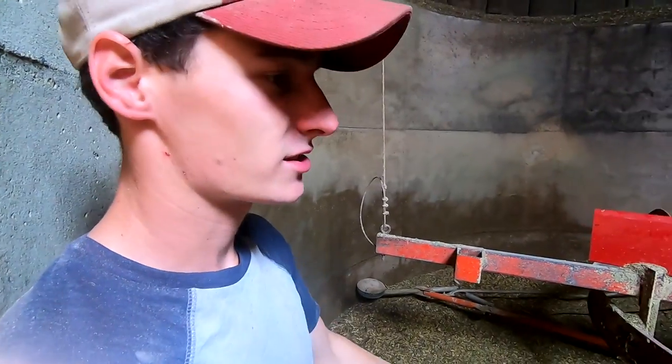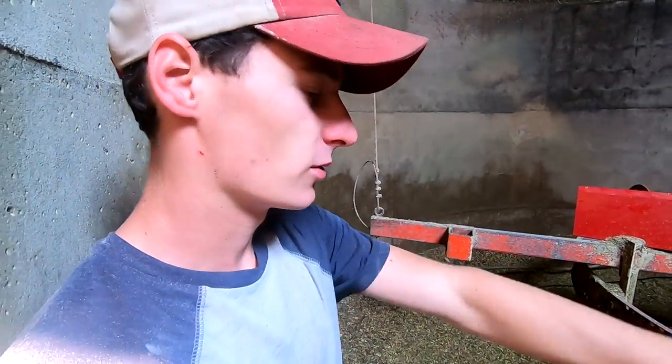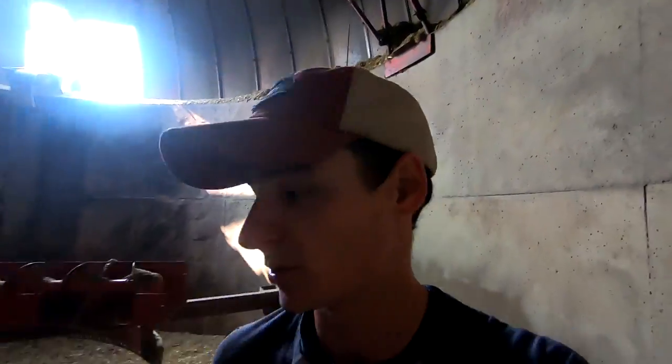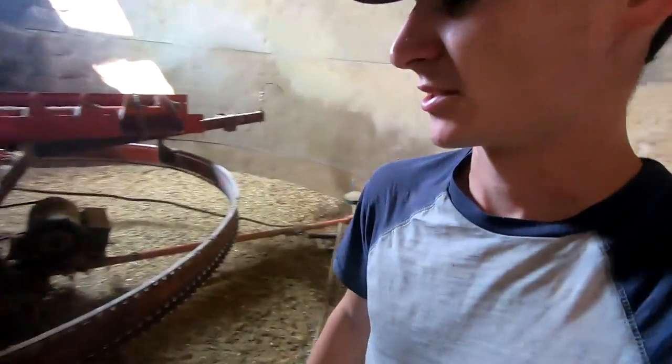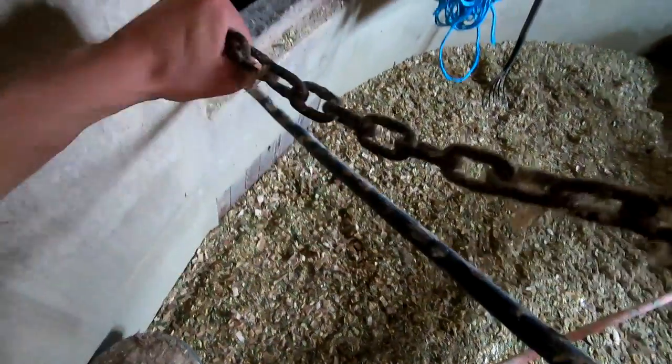With upright silos like this, the feed packs itself with the weight from the feed above and everything underneath is sealed — the sidewall and the bottom. The only place there's air would be here on top. Silos are a good way to store feed; it's good quality feed to get out of here. It's just a little bit of work to climb up and set everything up, but we just have our power cord coming up and then this chain.